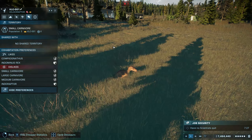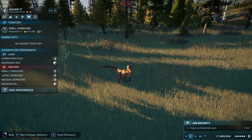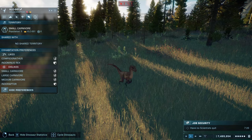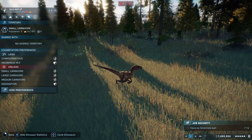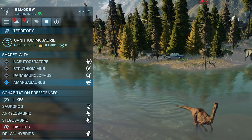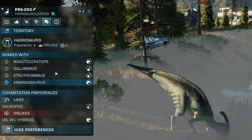Carnivores are, of course, a little more territorial, and most of the time want a habitat to themselves, with the odd exception. Of course, there are exceptions to all of these rules, but if you're ever unsure, just check the social panel of a dino and pair them with whatever they like and whatever likes them. Just be cautious of creating too large a population in the paddock, as some dinos have a limit of how many other species they can take before they start to freak out.